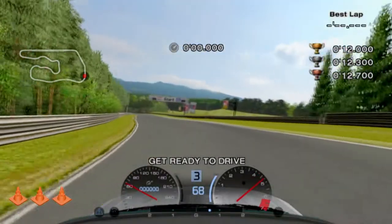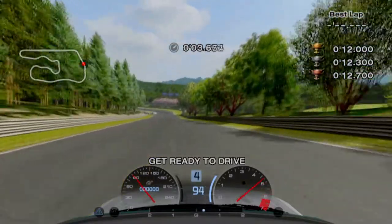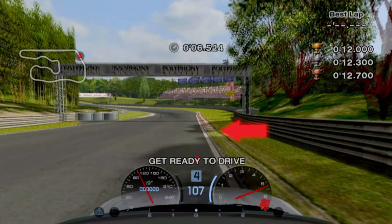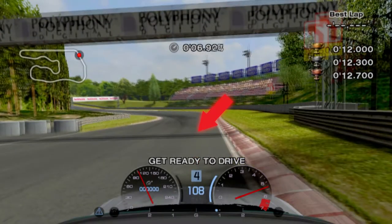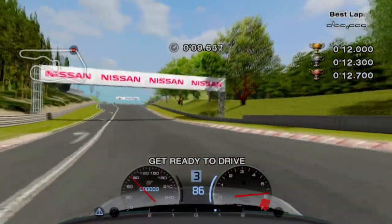This one's pretty quick and painless. Hit the apex of the first corner and land on the right side of the track as you approach the next turn. At the start of the curb, turn in to look at the apex, and brake once you're past the gantry's shadow. Coast until you know you can power out without going off the edge, and you're through.